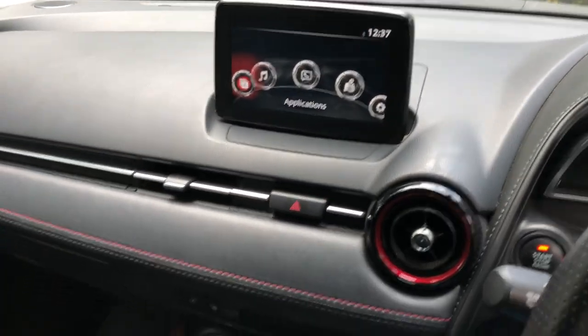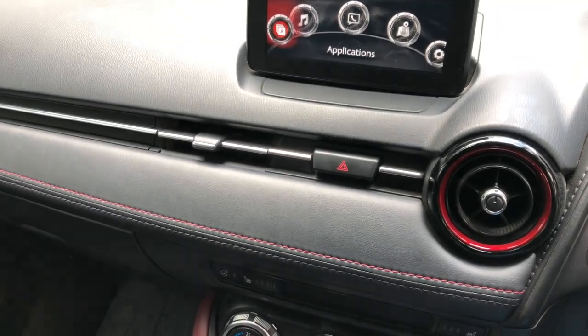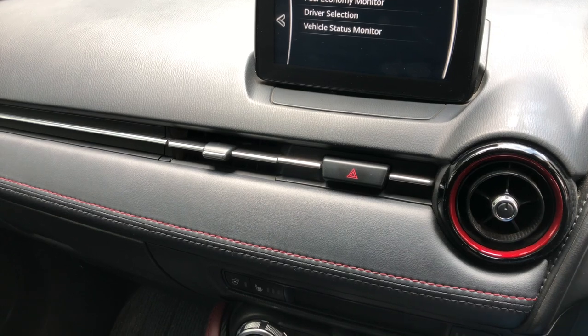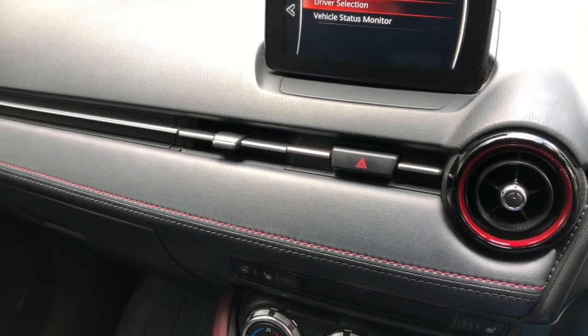Right here is the Mazda infotainment system — it's simple and easy to use. When you press down on this little button, it shows you the fuel economy, the driver selection, and the vehicle status monitor.